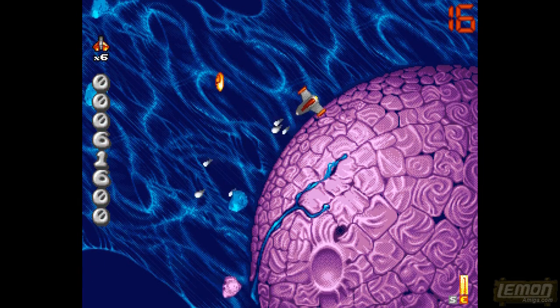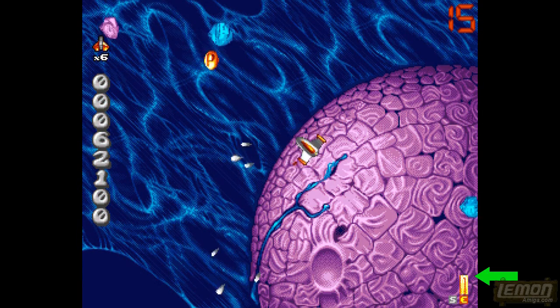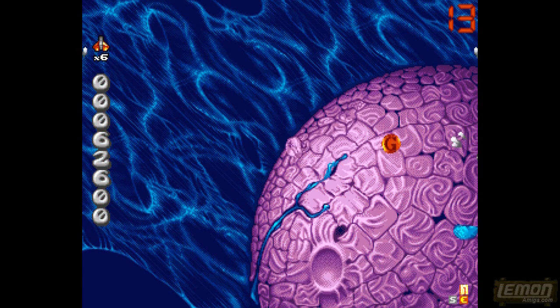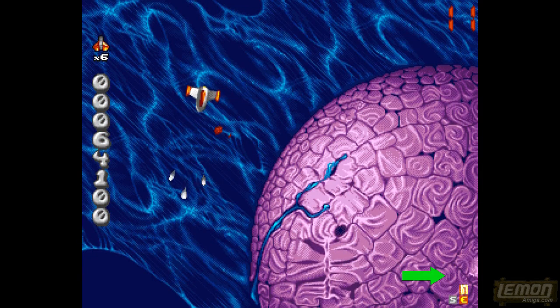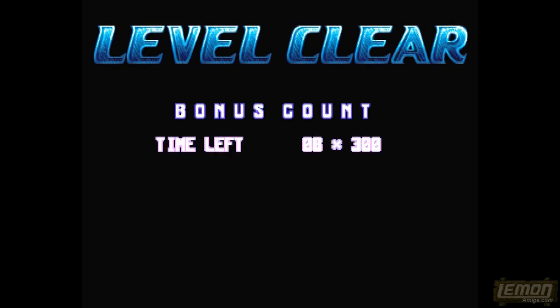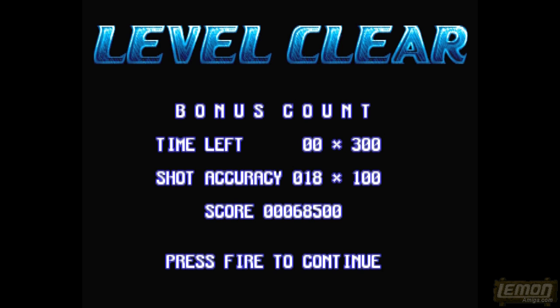We've just lost most of that energy, but you can see the energy bar is on the right-hand side. That was full but it's now being drained every time I hit something. You can see we're on minimum shield as well — the shield should be a silver bar by the energy bar but we've used all that. Luckily we can progress in this game pretty far on just the minimum.